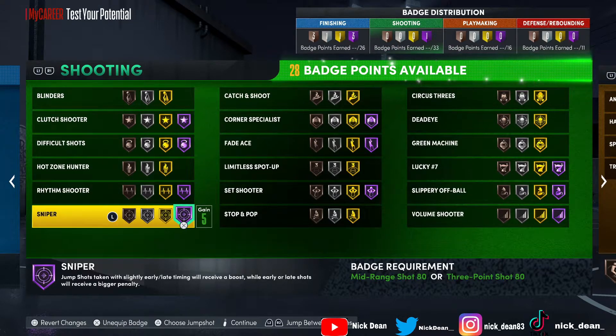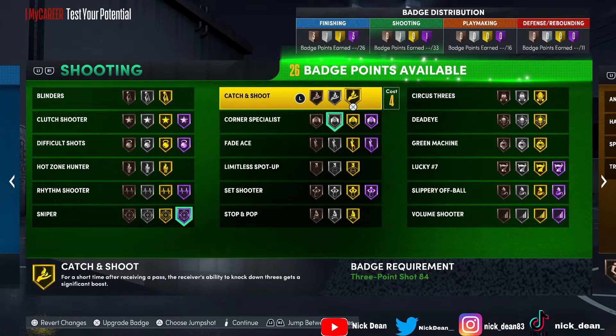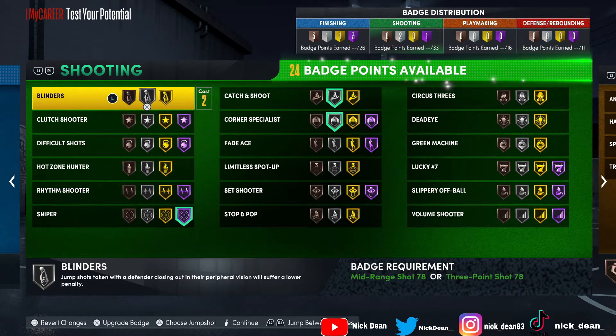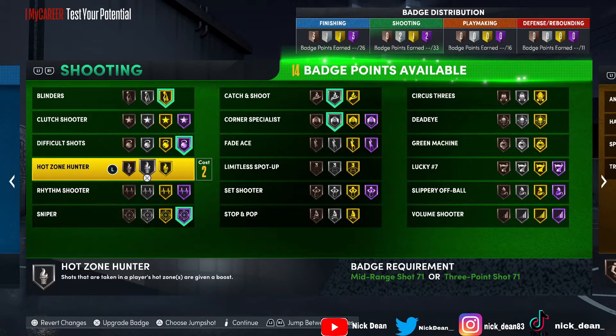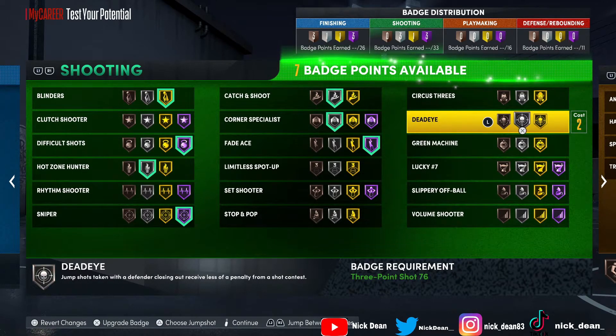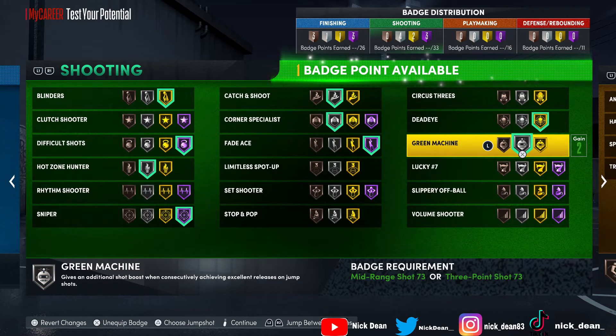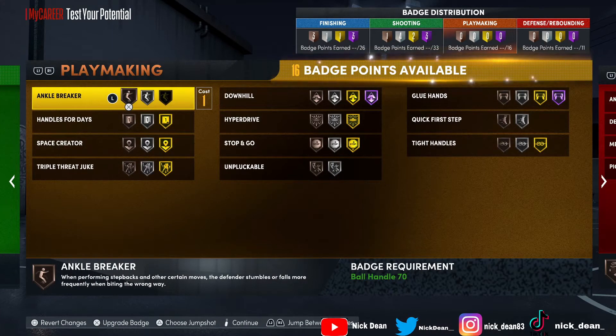For shooting, first badge is sniper on hall of fame — that badge is insane, love it. Catch and shoot on silver — only two extra badge points to go gold, keeping it on silver. Blinders is a very good badge especially if you're isoing. Difficult shots on hall of fame. Hot zone hunter on silver. Fade ace on hall of fame — 100 percent, if you're doing post fades with this build. Dead eye on gold, green machine on there, and one extra badge point I'm throwing on volume shooter.